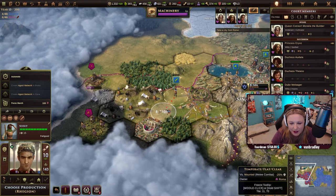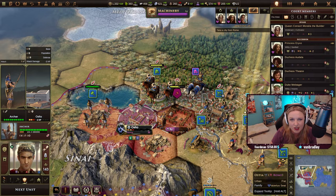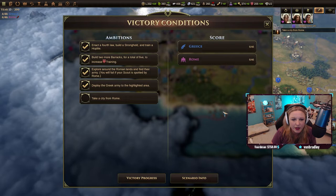This is going to be a bloody battle — there's going to be nothing left of this civilization. They almost got it — let's just take this guy out. We've managed to take the city and hit all of our ambitions. That's good.